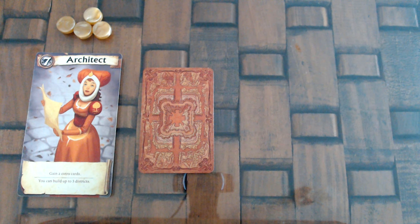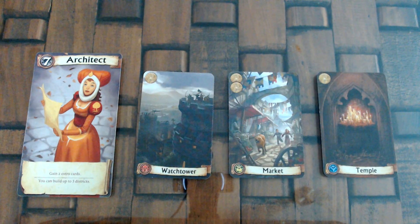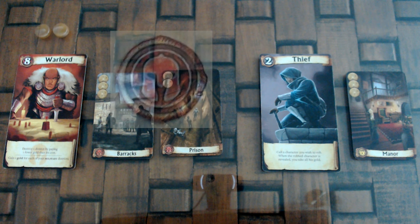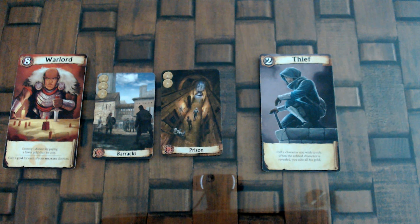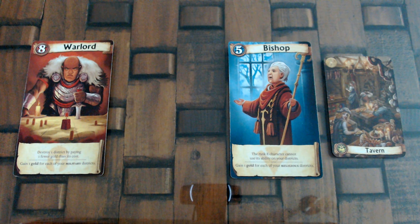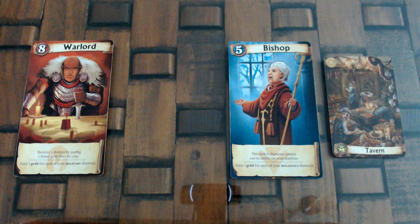With the Architect, you gain 2 extra cards regardless of which resource you gathered, and also your building limit is 3. And with the Warlord, you gain 1 gold for each military district in your city, and also you can destroy 1 district on any city by paying 1 fewer gold than its cost — and if it costs 1, you can destroy it for free. You can even destroy 1 of your own districts if you want to, but you cannot destroy a district on the Bishop's city or a district in a completed city.